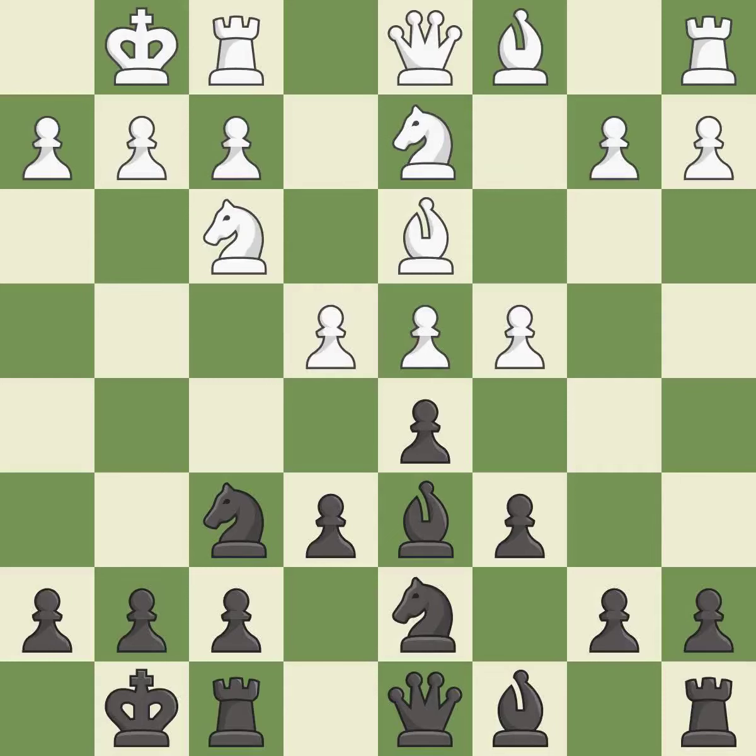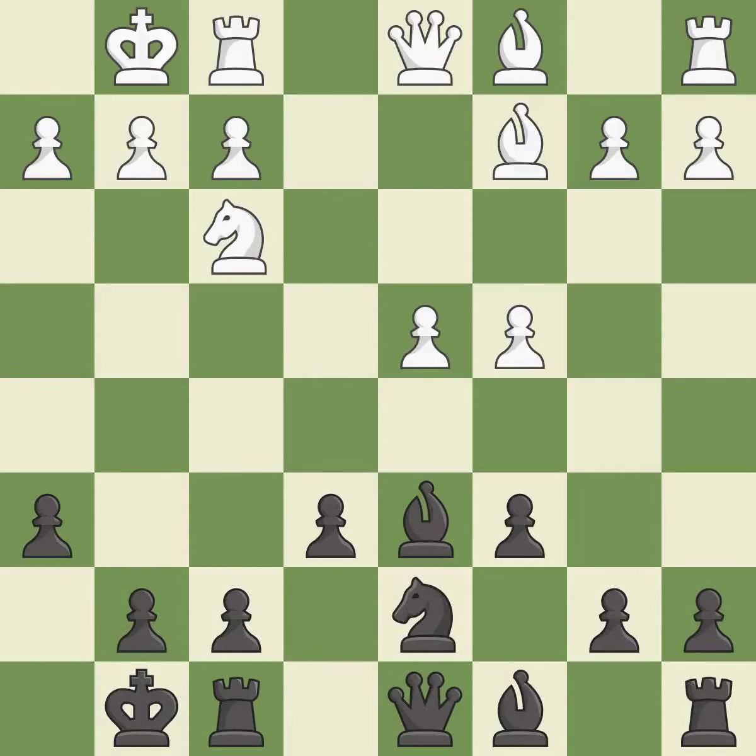This threatens to fork pieces. This is an equal trade. This maintains the balance in material with a good trade. After all captures, this is an equal trade. Takes back. This moves the bishop to a better location, allowing it to control more squares.